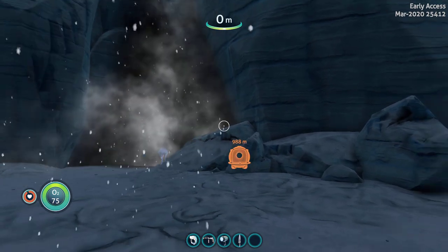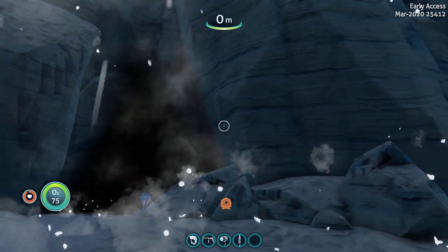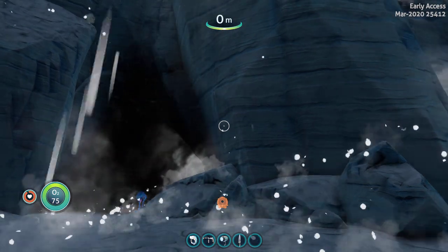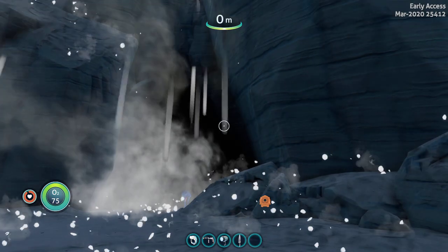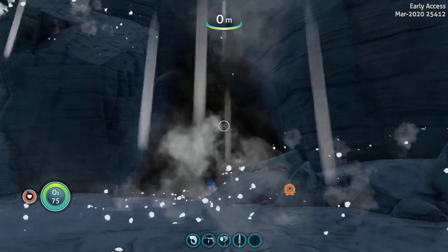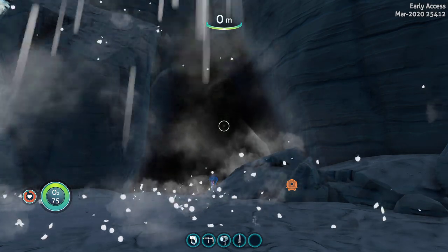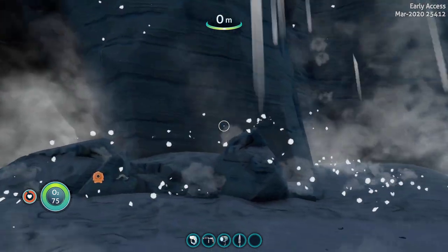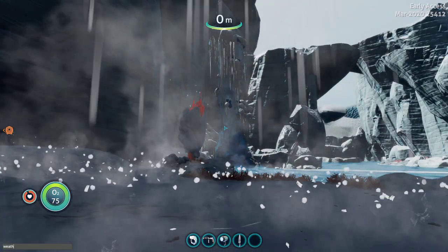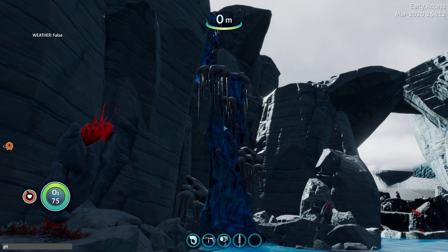Welcome to another Subnautica Below Zero sneak peek. We got to the glacial basin and we just have to show you guys this — I can't not show you. This place is just looking freaking amazing. Let's get rid of the weather so we can actually see the details of the art pass. Look at this stuff — we got to get up close and personal with this.